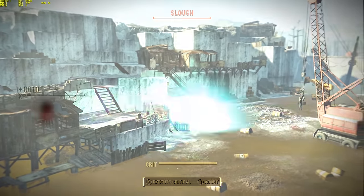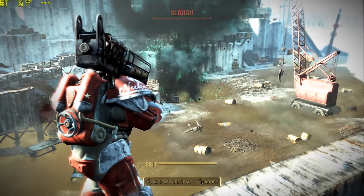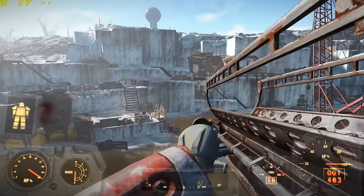With that in mind, if you want the Big Boy, all you need to do is purchase it from Arturo in Diamond City. It's really expensive, but I'd say it's worth it for what is possibly the best heavy weapon in Fallout 4.